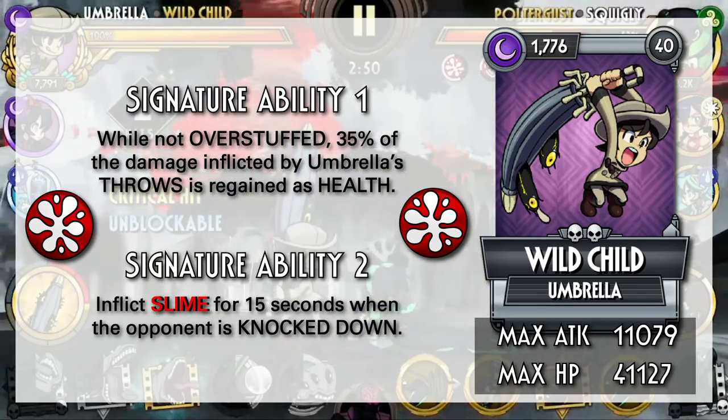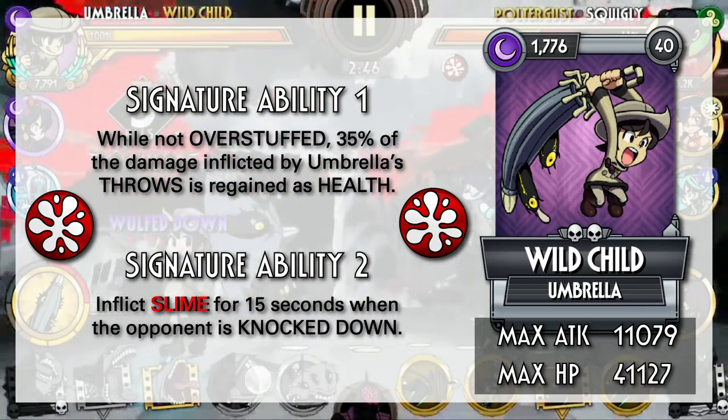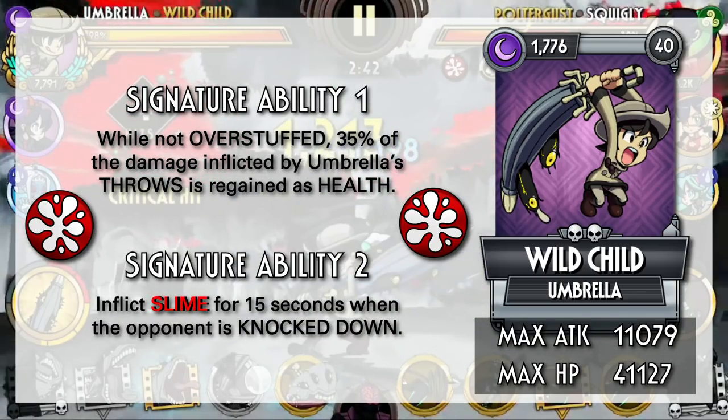Overall, Wildchild is fine. If you're using the recommended moveset from my gameplay guide, Wildchild will act as if she doesn't have any ability, but her attack stat is pretty good.